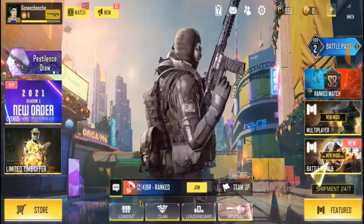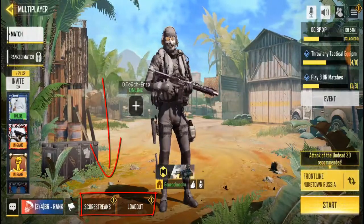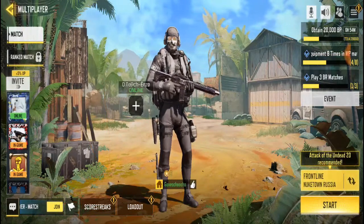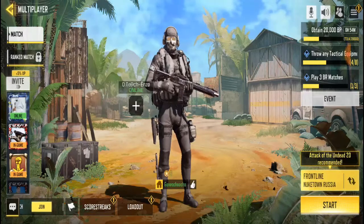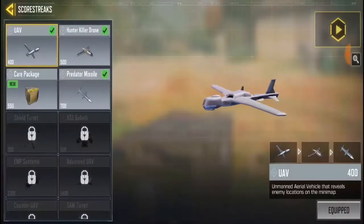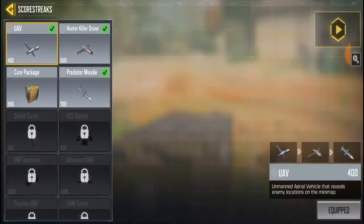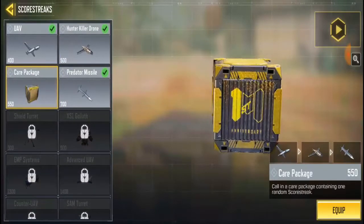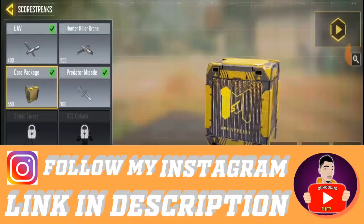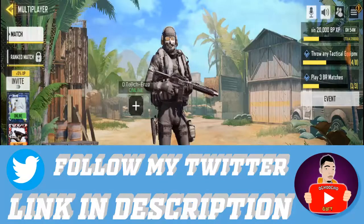To change your score strikers, you have to go to Multiplayer first. When you're in Multiplayer, on the left-hand side down below your screen you're gonna see Loadout and Score Strikers. If you don't see that, just swipe and you'll see it. Click on Score Strikers and you'll see every striker you have — I only have these four strikers. You can go ahead and equip one and remove another.